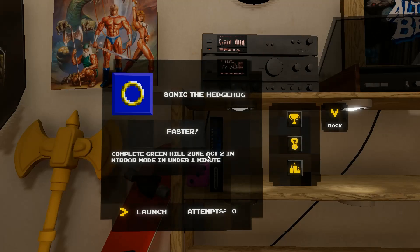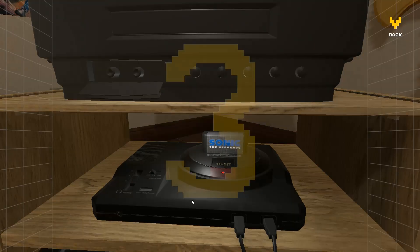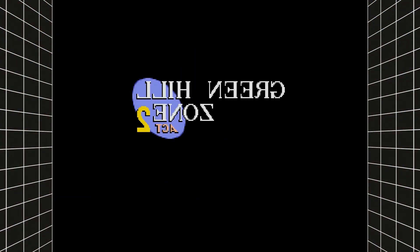Okay, complete Green Hill Zone Act 2 in Mirror Mode in less than a minute. I can't do all the challenges in the Sega Genesis Classics, but I can do stuff that's related to Sonic 1 because I actually own the game.